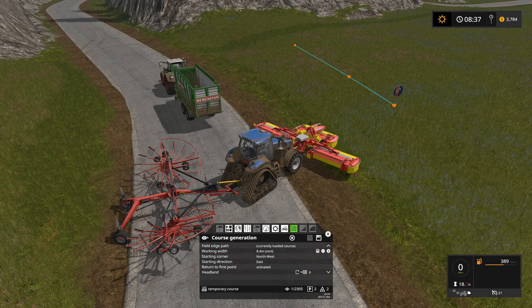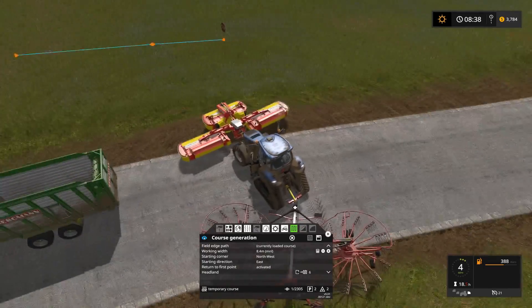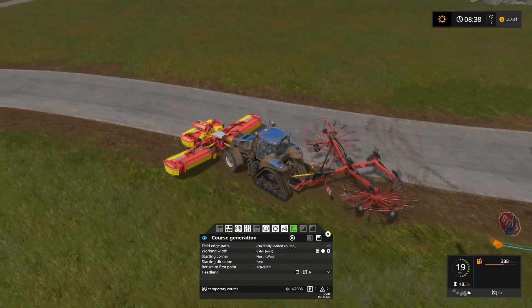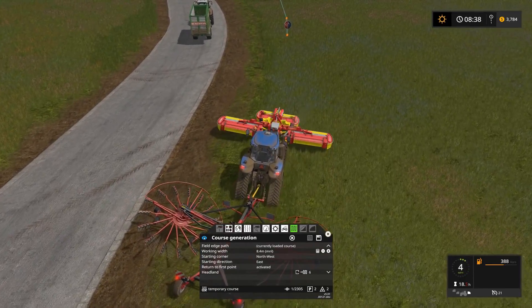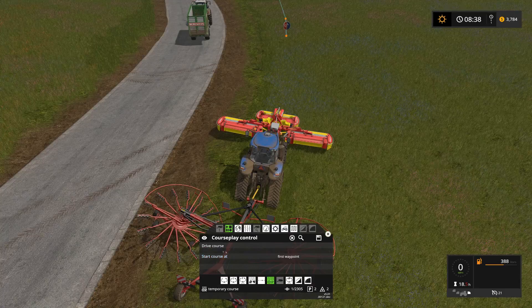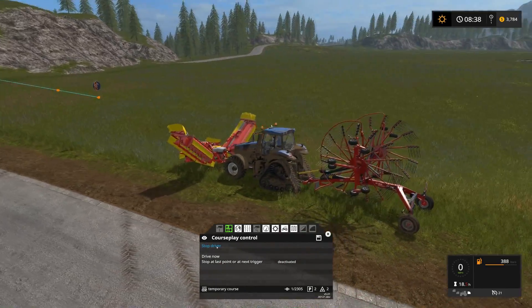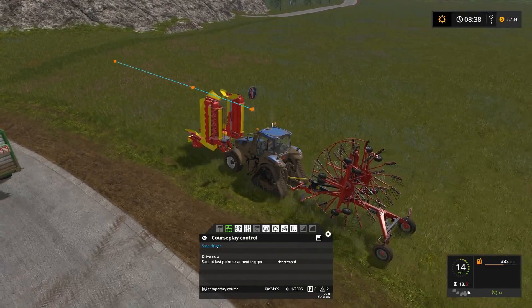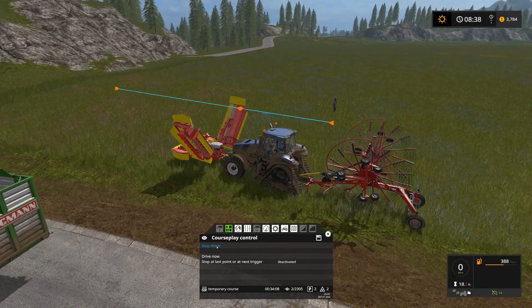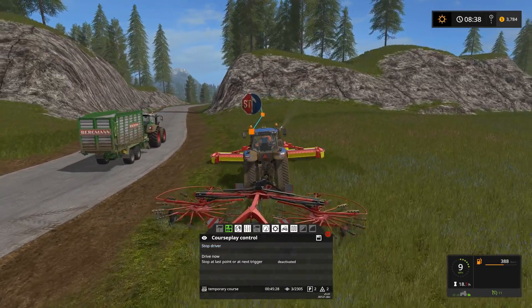We'll generate that course, open it up, and preview it — that looks pretty good, I'm happy with that. I apparently didn't quite line up right there, so let's come over here, flip around, and get pointed at the start point. Now we can say first waypoint, drive course, and courseplay is going to fold everything up — because courseplay loves to fold everything up — drive to the first point, lower everything, turn everything on, and start driving the course.